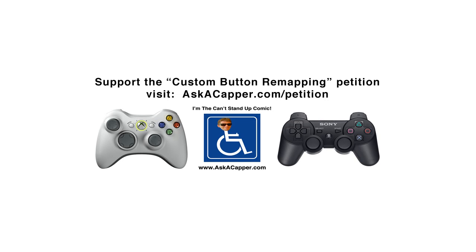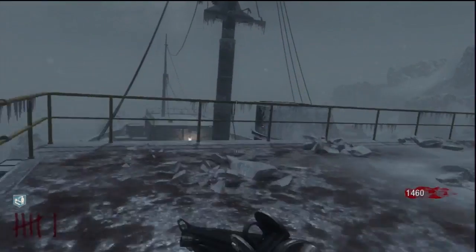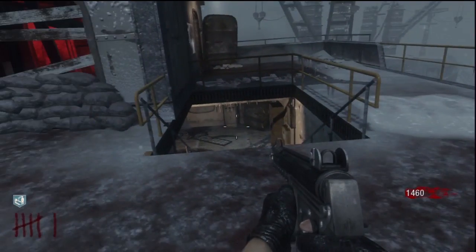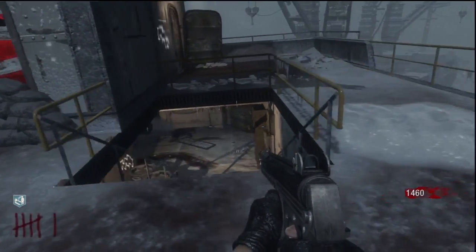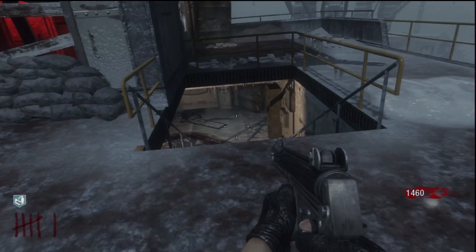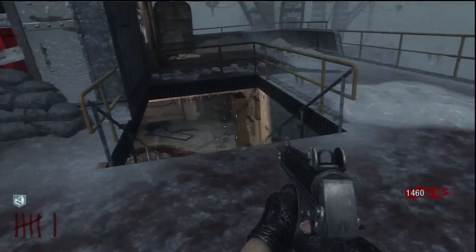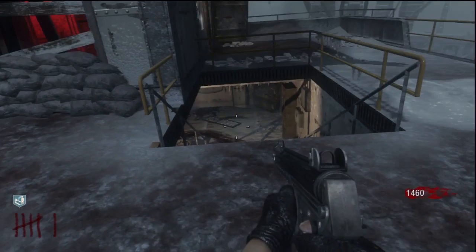Howdy boys and girls, ladies and gentlemen — Chuck Ask Capper here with another zombie tip session. This is a good tip, something my brother talked to me about last night when we were playing. I call it the Zombie Launcher — it's where you can actually use the launcher that's on the boat, just below the power, and harvest points from the zombies.